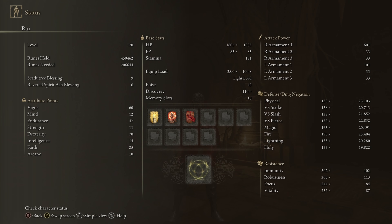For the base stats of the build: 60 Vigor, 12 Mind, 47 Endurance, 11 Strength, 70 Dexterity, 14 Intelligence, 25 Faith, and 10 Arcane. And this isn't the final stats.